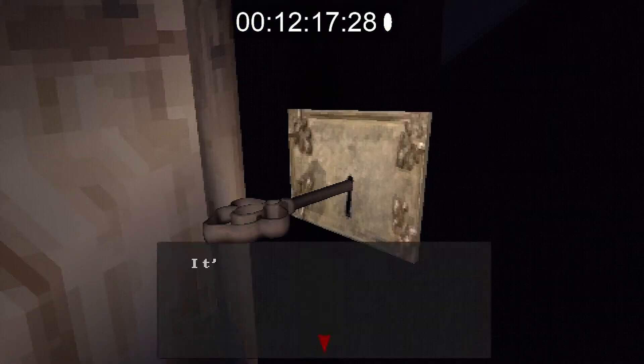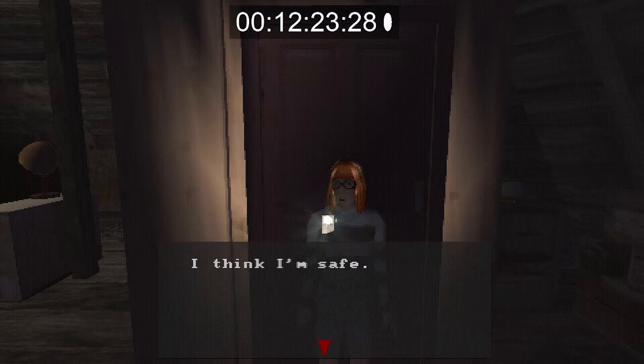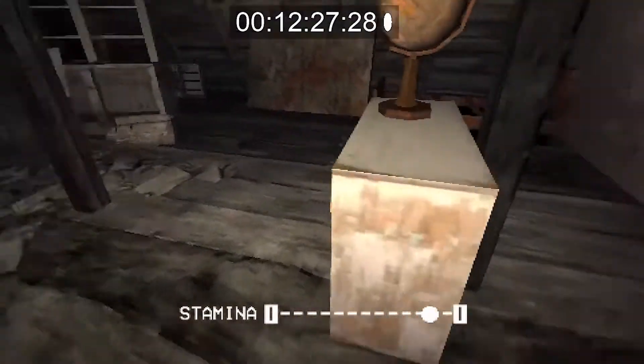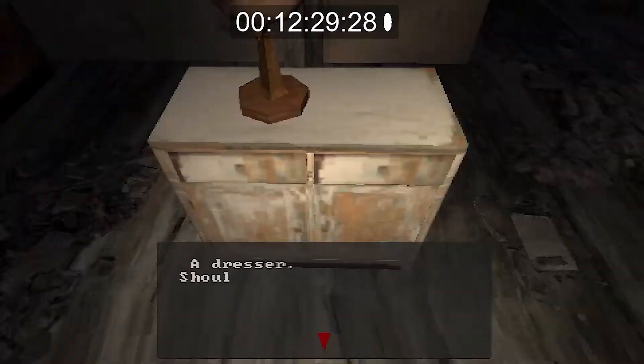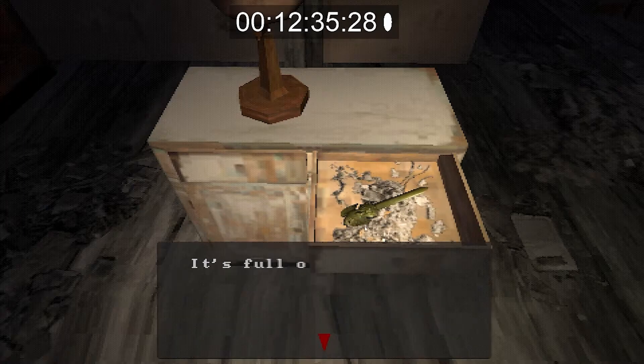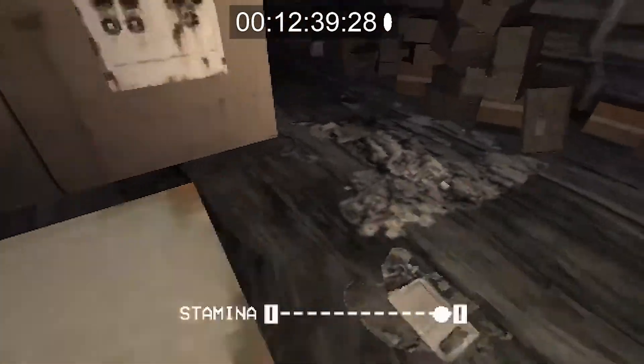Use the key on this door to get up to the attic. Once you are up in the attic the Easter Ripper is not going to get you — you guys are safe. Go straight to this drawer — this is the only reason we would be up here. Click on it and grab the letter opener.